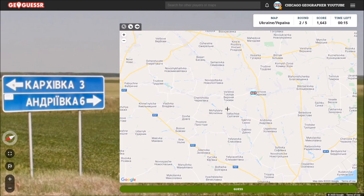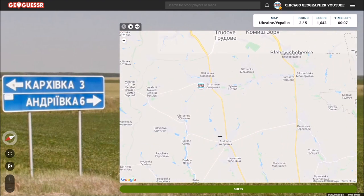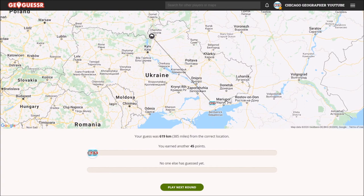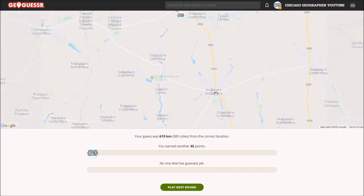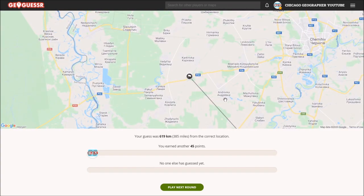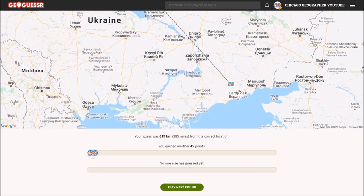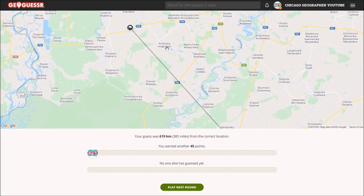We're looking for this other place — something with a K. Oh, no way! You're kidding me! It's the same town name, but it's here. Oh my God. It's the same thing — Andrivka. That is really, really unfortunate. I thought I was so lucky just finding it down here, and it is literally the same town name in a completely different location. That's the most unfortunate thing that's ever happened to me on GeoGuessr.